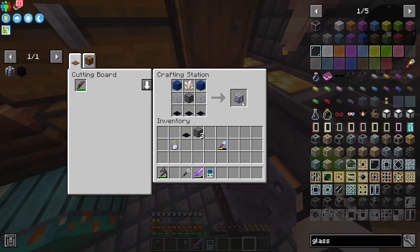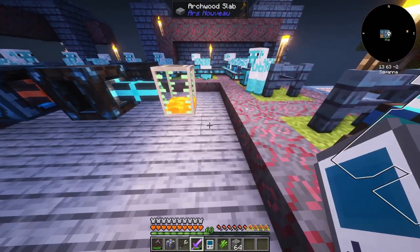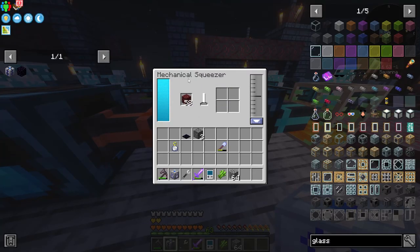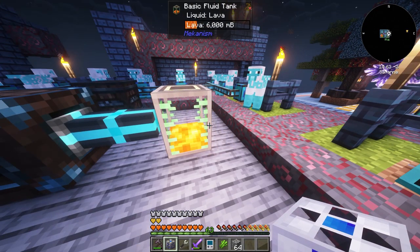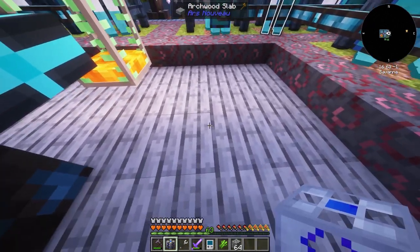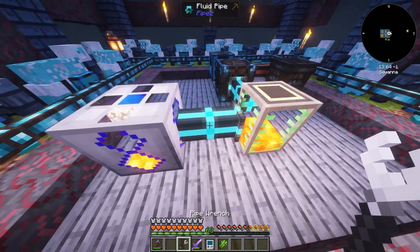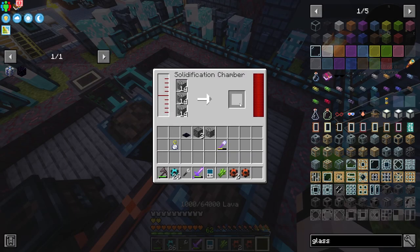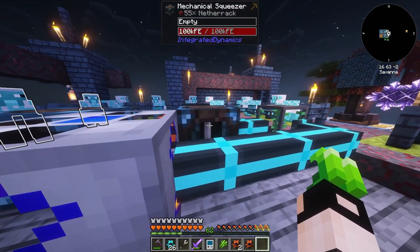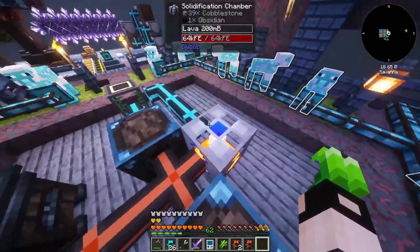The next thing I want to make is obsidian. I'm going to put netherrack into a mechanical squeezer, which makes lava very slowly, and then pump that lava into a solidification chamber which has cobblestone - this should make obsidian. It just needed energy; it's a slow process but we can automate it.